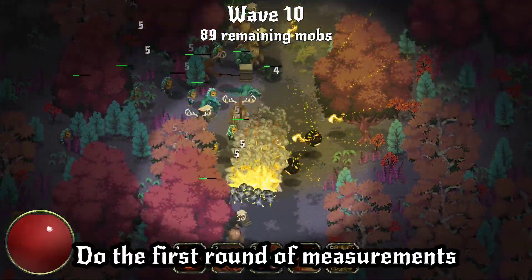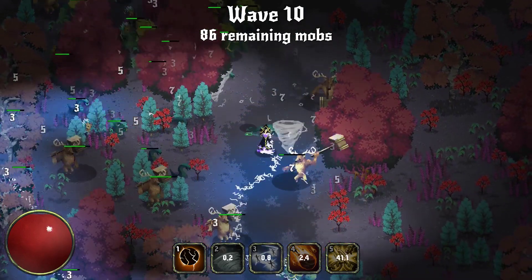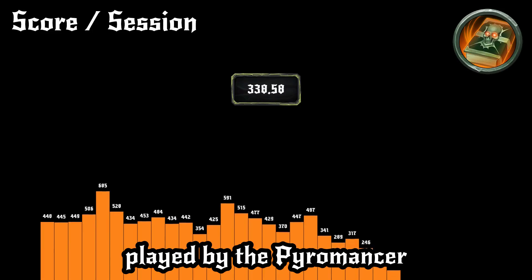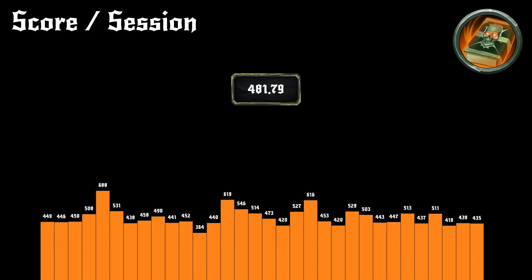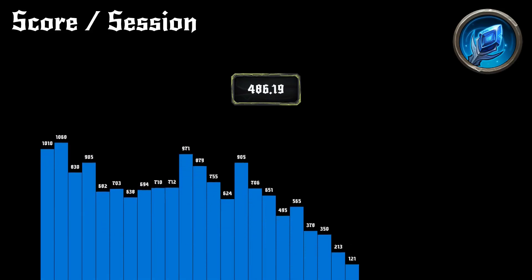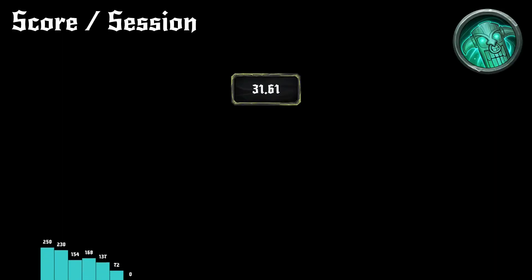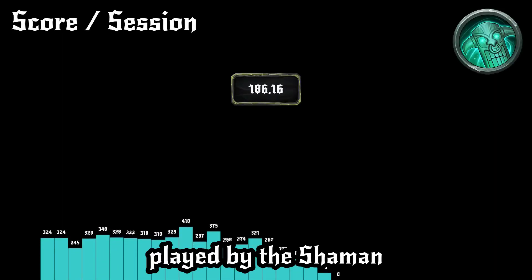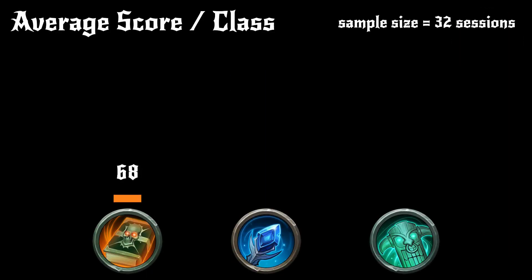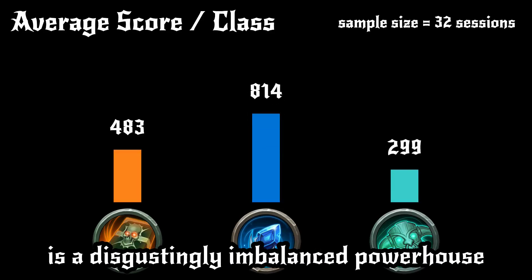Step 3: do the first round of measurements and display the output in a chart. This is 32 simulations played by the Pyromancer, 32 simulations played by the Ice Mage, and 32 simulations played by the Shaman. Putting them side by side tells us that Ice Mage is a disgustingly imbalanced powerhouse.